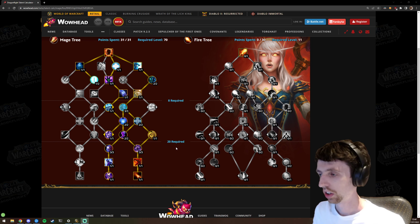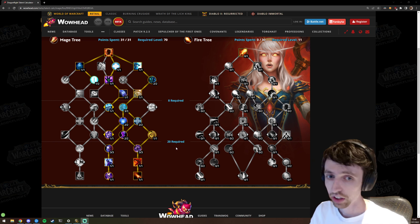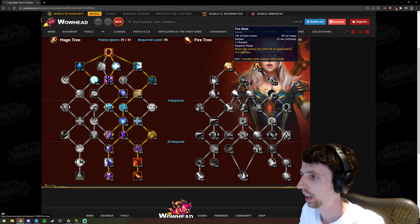Here's how I'm going to do this: I'm just going to go through the tree, read ability by ability, go through a couple of sample builds that I'll be playing with, and then give some general feedback on the tree at the end. Starting off — Pyroblast, hopefully you know what that does.